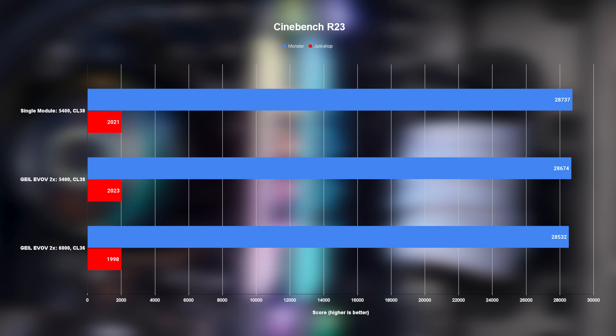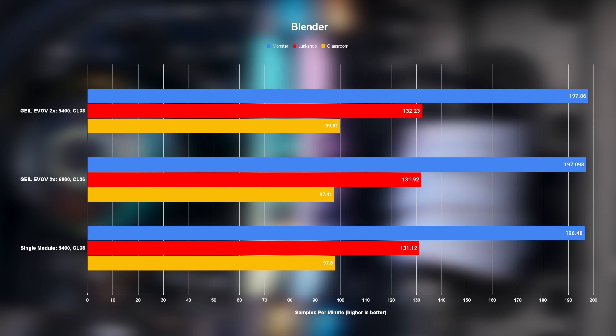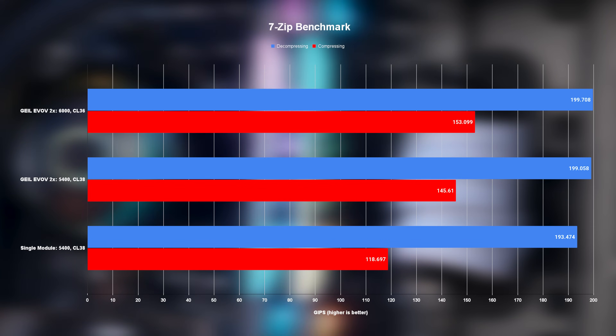Let's kick things off with Cinebench, a test that is pretty notorious for not showing great memory scaling — and that's exactly what we've got. The Blender benchmark has a pretty similar reputation for not showing all that great scaling, and that seems to be the case here too, though it's the first case where the two sticks show at least a small victory over the single stick. 7-Zip, on the other hand, has historically favored memory configurations quite a lot, and this is where the theory goes off the rails a bit — with the dual Gale kit walking out with a pretty demanding lead in compression results, and to a smaller but no less interesting extent, the decompression results too.